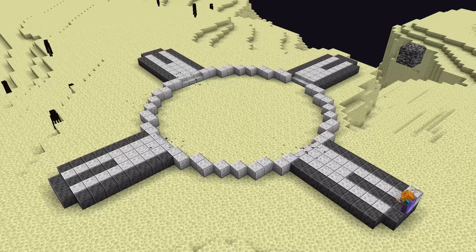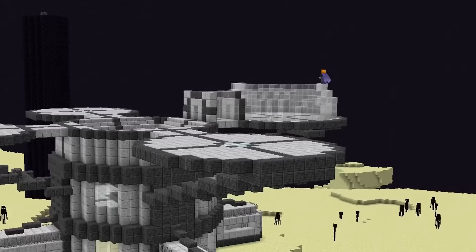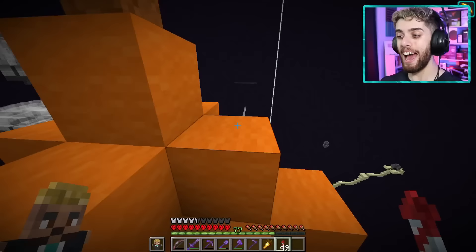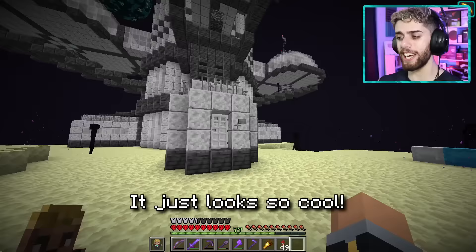It might look kind of small, but I promise you, you've seen nothing yet. My idea for this space station is to make it like a tower shape, and that way each layer can have its own unique purpose. For example, these glass domes are made specifically to house plants, and this top level is a research lab and an observatory for the astronauts.